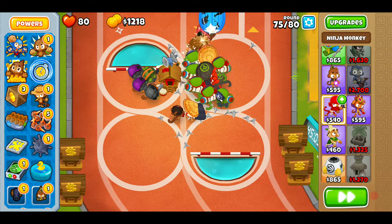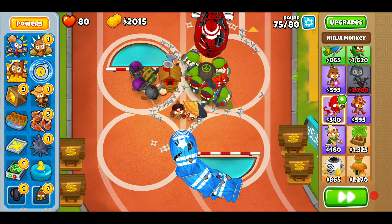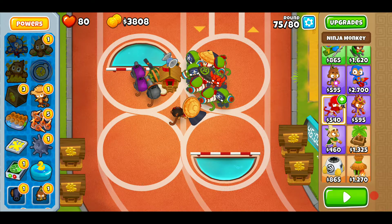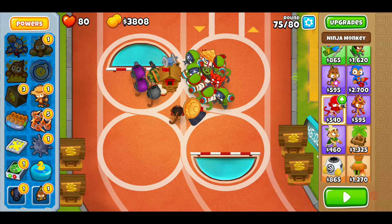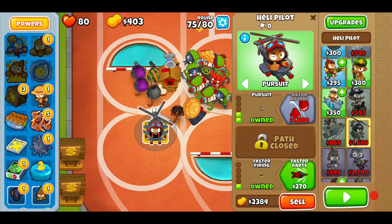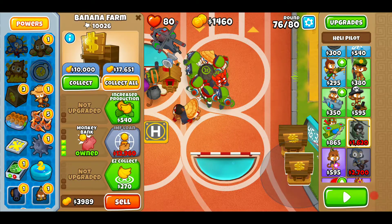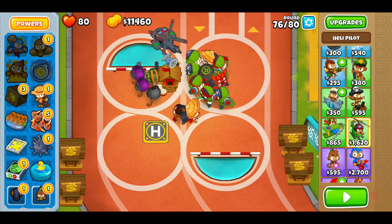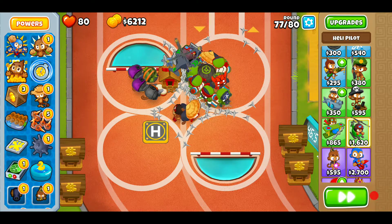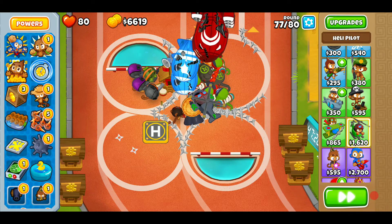Get another shinobi out there just for good measure. That wasn't good - they almost got by us. Let's get a tack chopper out there. How much cash we got? $10,000. Okay, let's get a pad out there - knock back those MOABs. Knock them back, there we go.